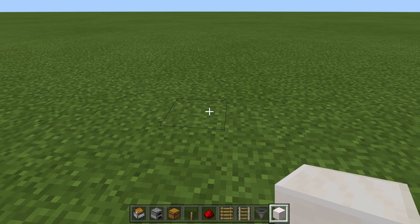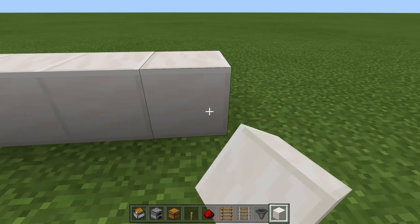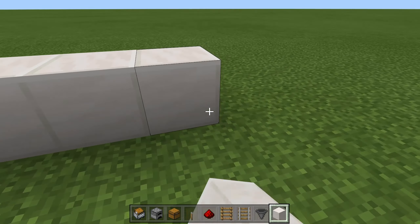First of all, you're going to put 10 solid blocks anywhere. And now you're going to put a double chest over here, off to the side, with hoppers leading into it.